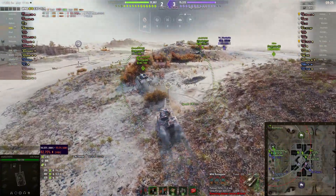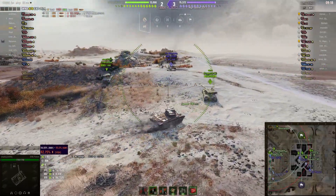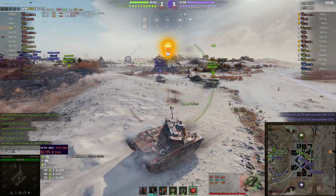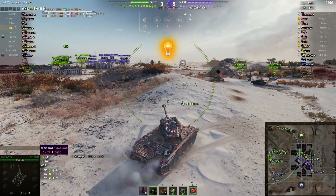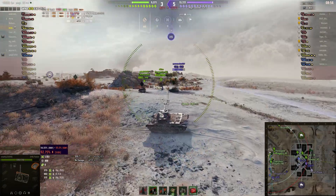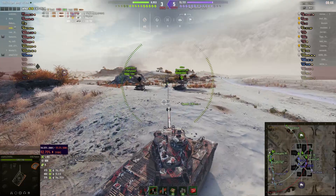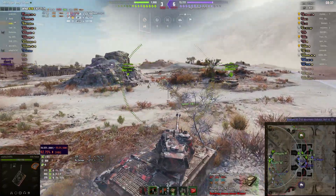His team have obviously taken a few hits and they're quite down on hit points, so they're holding back. Krazyb decides this is the time to perhaps go in and take out the Object. The Progetto is pushing up to try and take a line. They're pushing in now — it doesn't penetrate there. So they finally get rid of the 252U, and just as he's turning, he takes a shot from the Object 416. That 416 is still probably two tanks back. The 53TP and the Progetto are there too, but at least they can move up, take more ground, and get better access into the town.